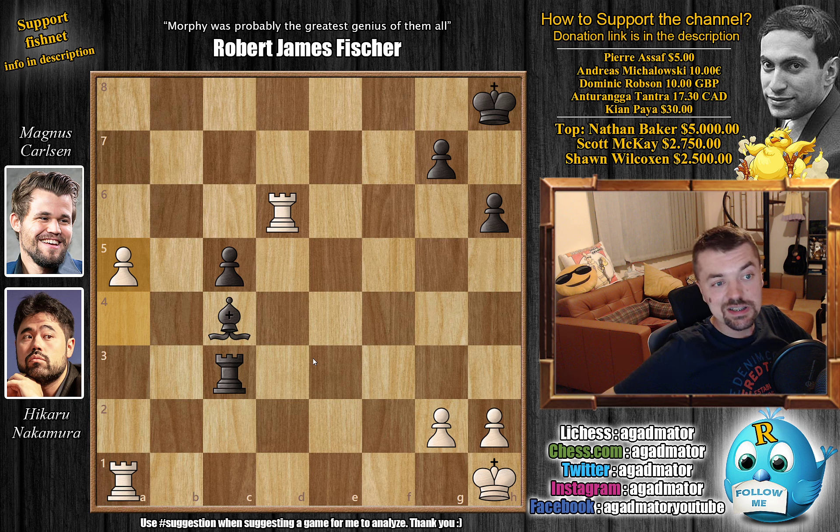Incredible — Nakamura wins on demand. Really incredible stuff: out of four games, all four were decisive, with both Hikaru and Magnus each winning twice with the white pieces. Magnus really outmaneuvered Hikaru in the games where Magnus was white, but Nakamura really crushed Carlsen in the games he was white — first that nice checkmate on e5, and then this, with the beautiful Zwischenzug.